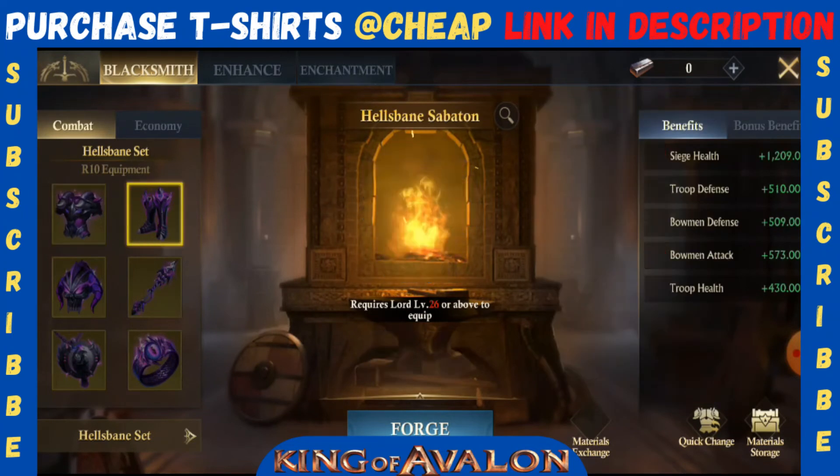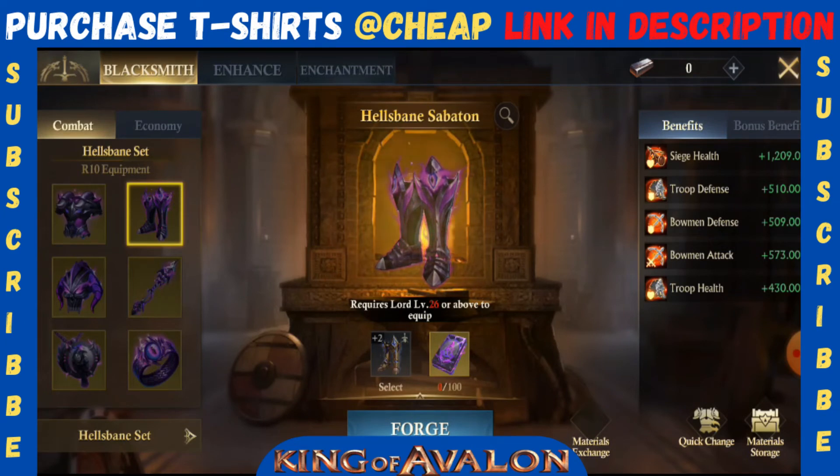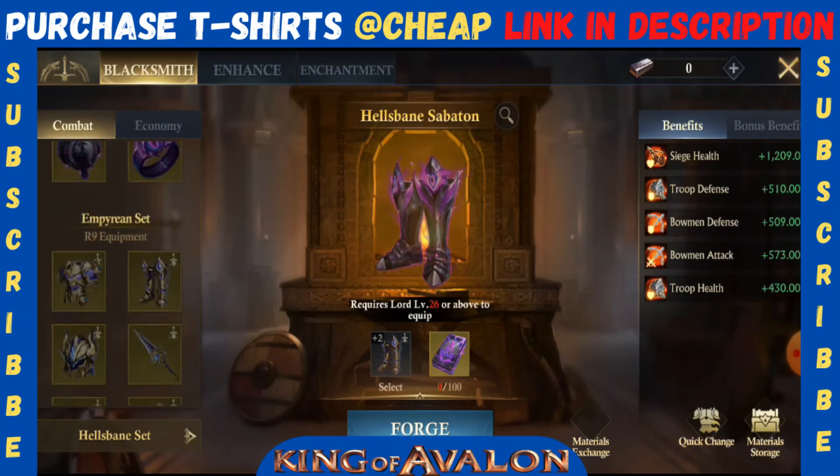If we go to the other equipment — if you look at the stats of this one — it is giving you like thousands of health for siege and also 500 in troop defense, bowman defense, and for the attack and health of the troop which is 430 percent for troop health and 573 for bowman attack.